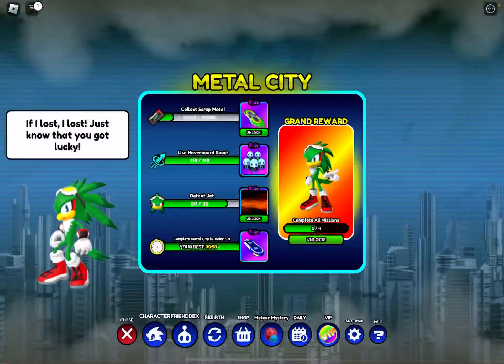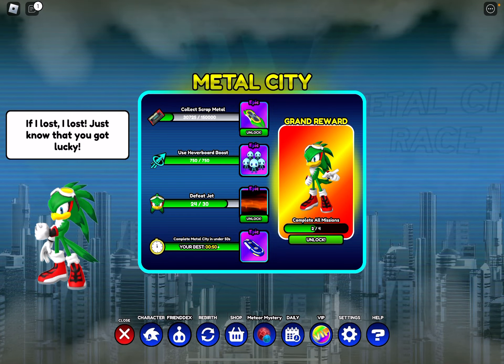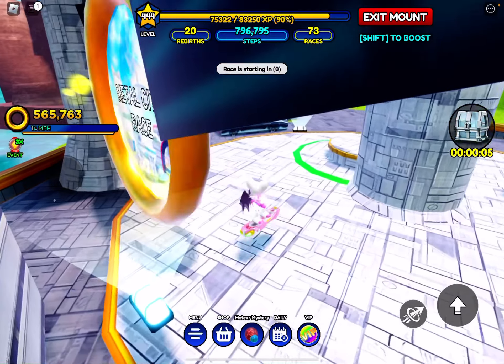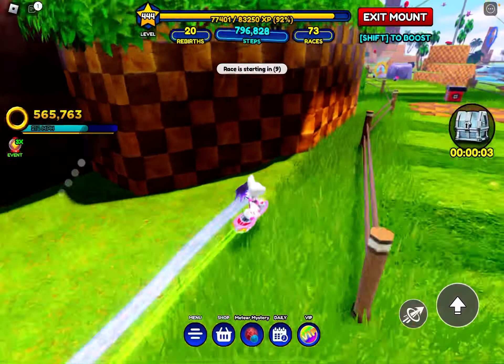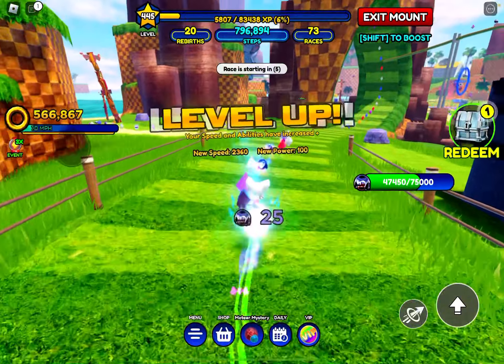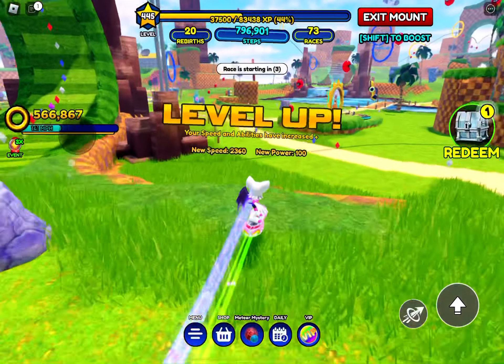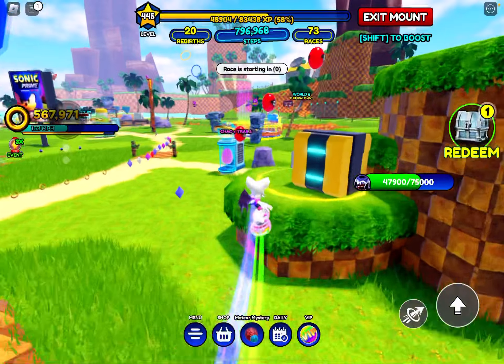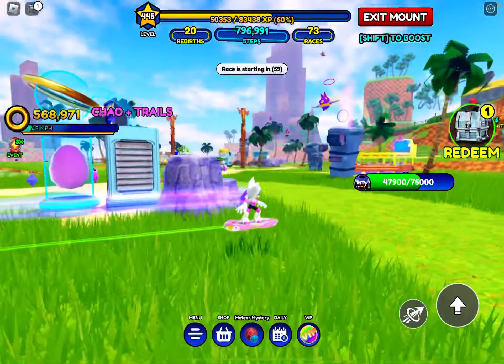I've also done the hoverboard boost quest where you have to do all your hoverboard boosts, and I got a very good circuit chow which I'm now leveling up. I evolved the circuit chow because you get multiple feet — I think that's how it works.